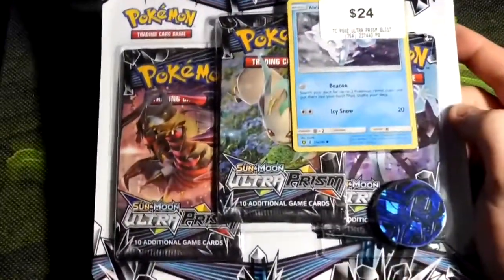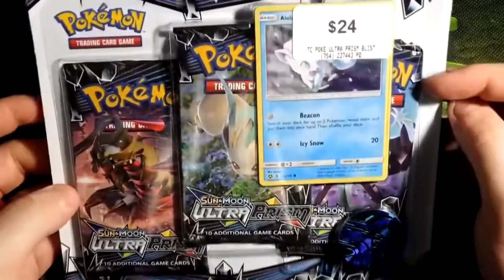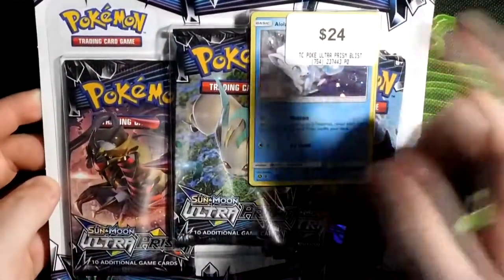Hey guys, what is up? My name is CharminTCG and today we're going to be opening one of these bad boys. This is the new Ultra Prism 3-Pack Blister. It comes with Alolan Vulpix.